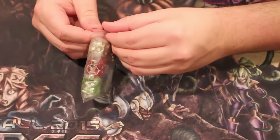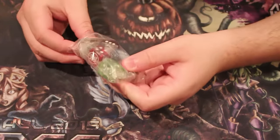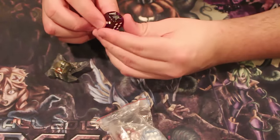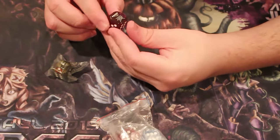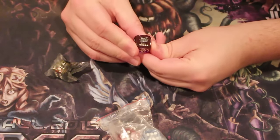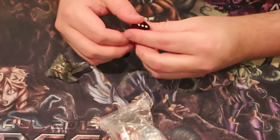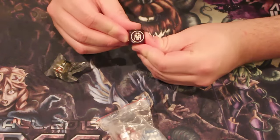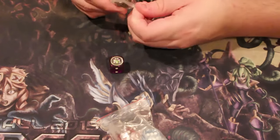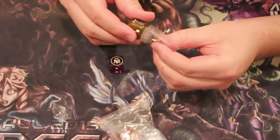These are actually pretty fat dice. Let's dig in here — I actually intend to open up all of these. I love the dark die. It has five sides for the attribute, and one side actually has the dark emblem on it, so we have the dark attribute covered.